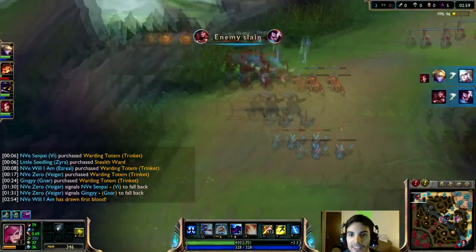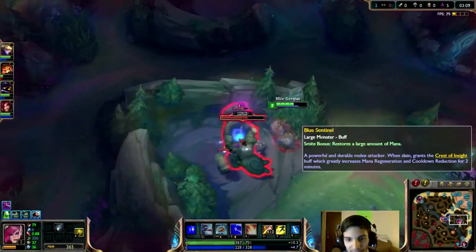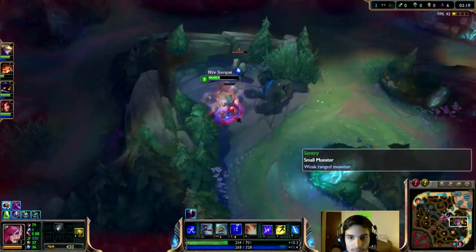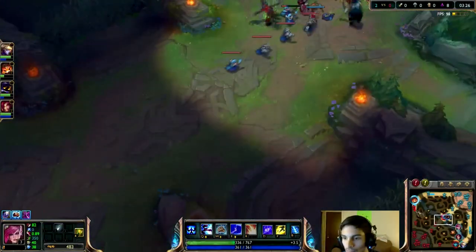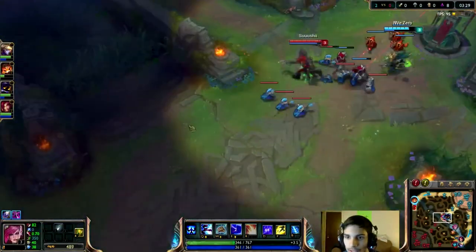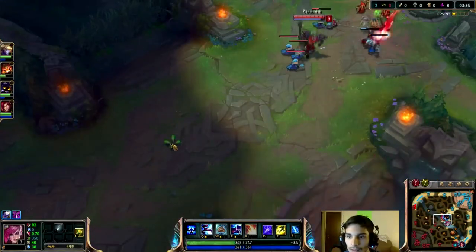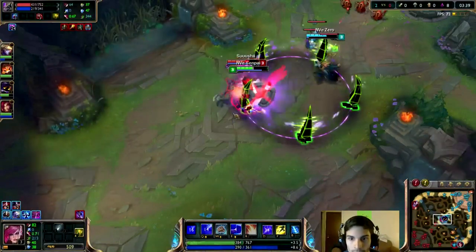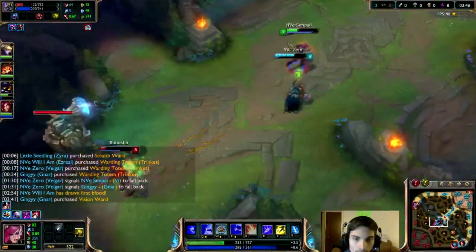Now we're going to talk about your skill order. You're going to start with your W. The reason is that every third attack reduces the enemy's armor, gives you an attack speed buff, and does a little burst of damage. The next ability you're going to get is your E, because it helps you proc your passive as well as gives you an auto attack cancel, allowing you to get your W off a lot more. And finally you're going to get your Q. When you start a jungle creep you want to fully charge your Q so you can get the passive stack as well as the full damage from your skill.